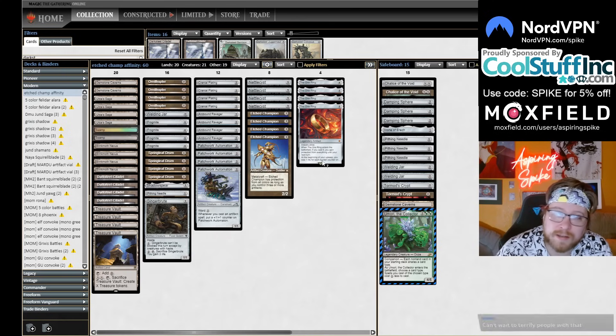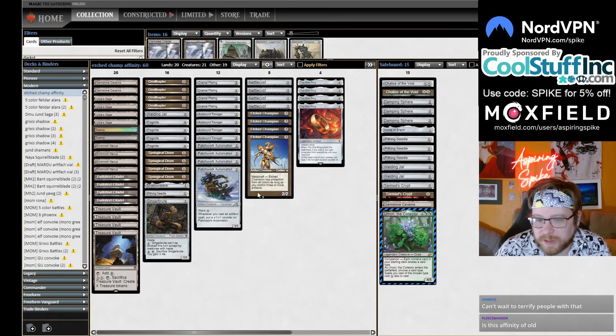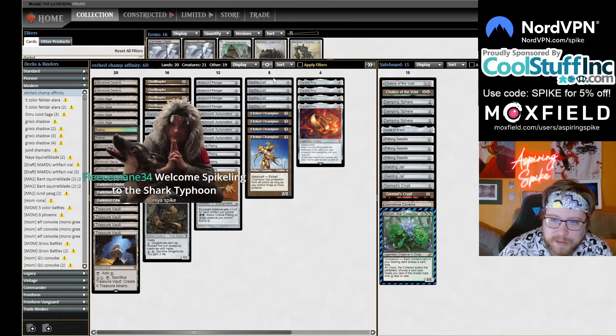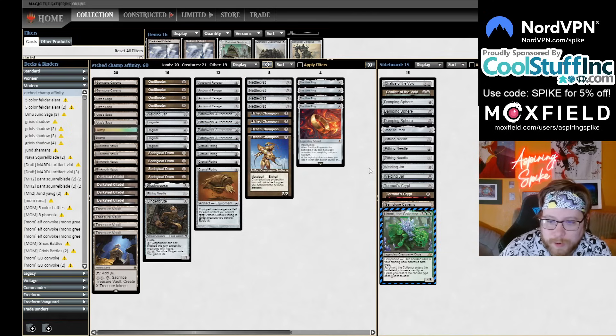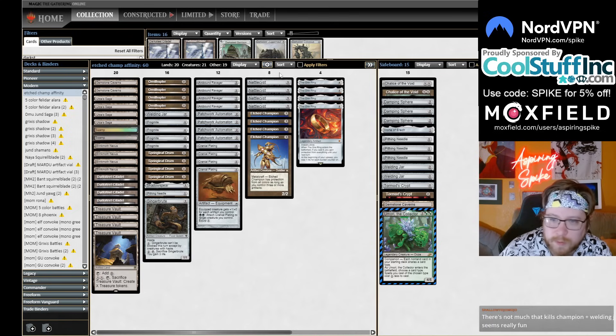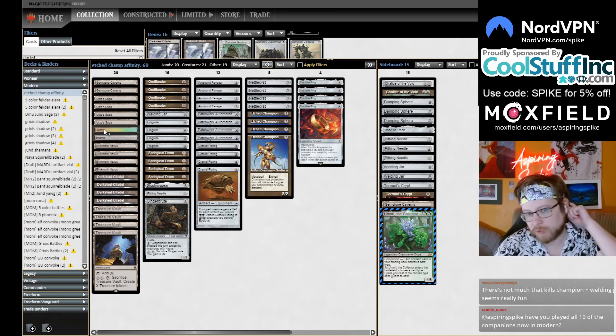I got Brotherhood's End'd yesterday out of Rhinos, and then I was maybe going to win anyway because I had Saga, but then they Force of Vigor'd me — the affinity experience of course. I was trying colorless scales for a while, playing Agatha's Soul Cauldron and Walking Ballista. I even thought Gingerbrute was a pretty good Agatha's Soul Cauldron ability. But I ended up thinking I just wanted to be more in on the nettle cyst / cranial plating plan. Those cards power up Etched Champion to like a 20/20 — I've literally had some 20-power Etched Champions. It's like the classic Legacy move of putting a sword on your True Name Nemesis, except the sword gives your creature +10/+10.